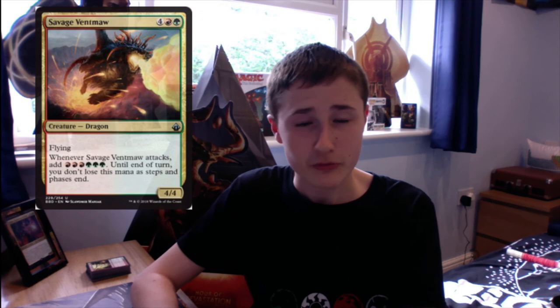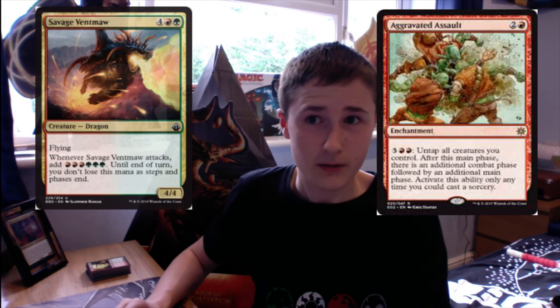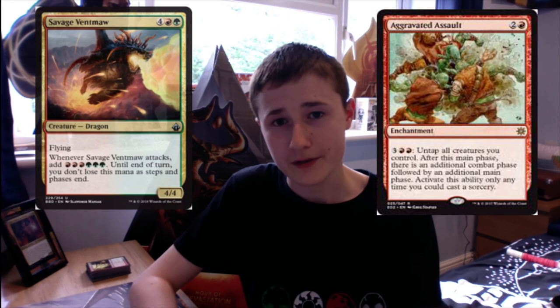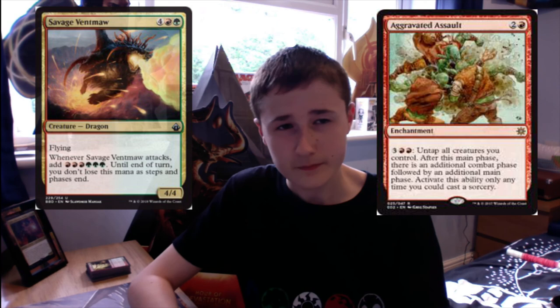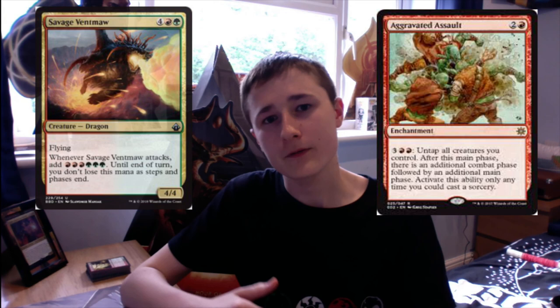The last infinite combo found so far in Battlebond is Savage Ventmaw, which costs 4 red green, is a dragon with flying, and whenever Savage Ventmaw attacks, add red red red green green green. You don't lose this mana as steps and phases end. This goes infinite with Aggravated Assault, which costs 3 mana and a red, and has the ability: pay 3 red red — untap all creatures you control, and after this main phase there is an additional combat phase followed by an additional main phase (activate only any time you can cast a sorcery). We swing with Ventmaw, get 6 mana, pay 5 to untap our creatures, swing infinite times, and also generate infinite mana. If you can't win through infinite swings, the infinite mana can be used for something else.